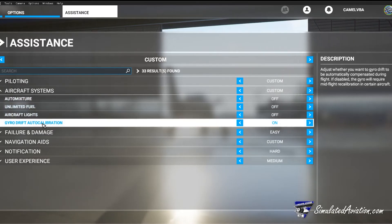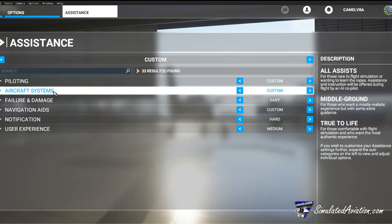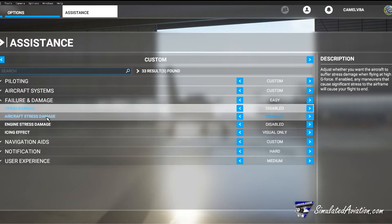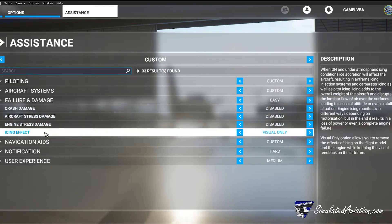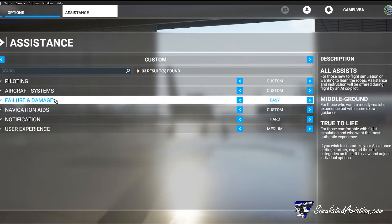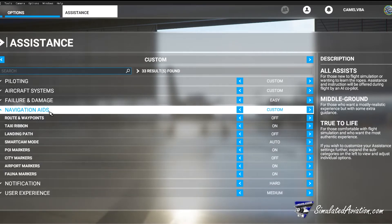Under aircraft systems we'll find options such as unlimited fuel, automatic aircraft flights, and an auto mixture control. Under failure damage we'll find anything that will break your aircraft — things like over-speeding or colliding into a tree will affect this. I currently have them all disabled but feel free to enable these as you get more comfortable with the simulator.